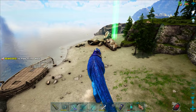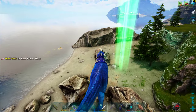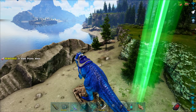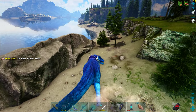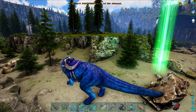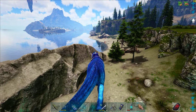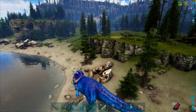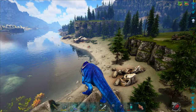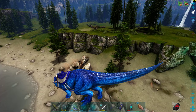So to summarize the results: level 5 alpha raptor, carno, and rex gave 1, 3, and 9 runestones respectively, while their level 150 equivalents gave 10, 19, and 39. This means: one, higher level creatures give more runestones; and two, the more powerful the creature, the more runestones you get. This also means you should get even more runestones if you kill an alpha Tusoteuthis or an alpha mosasaur — they are rare, but well worth it for the runestone yield.